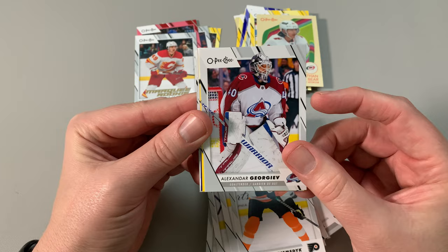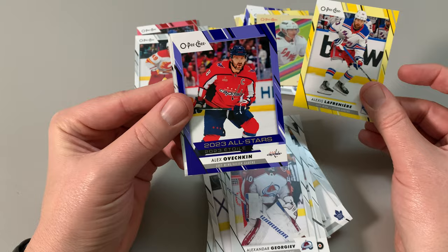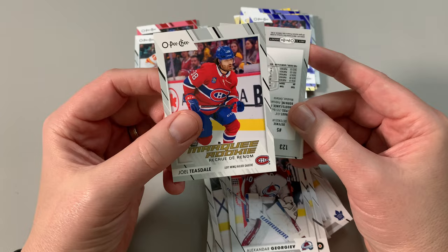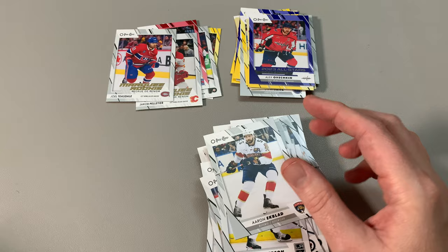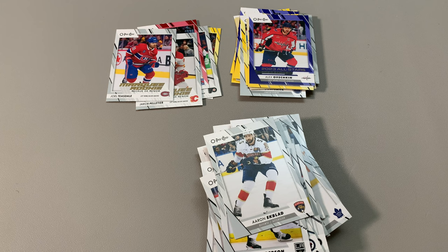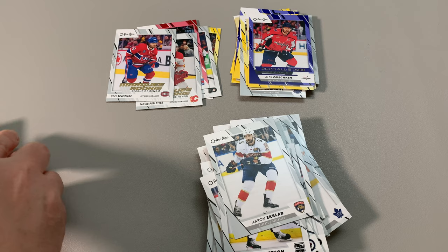James Ramsey, Gorgiev, Alexey Lafreniere — please give me Connor. Nope. Ovechkin. Marquee rookie, Joel Teasdale, Montreal — I don't even know if he's in our organization anymore, I think he might be in Laval, but I don't think he's going to amount to much. Well, I need him now for my official collecting of marquee rookies. Let's get into box number two. I'm excited — I love opening new packs of cards.